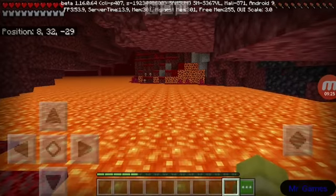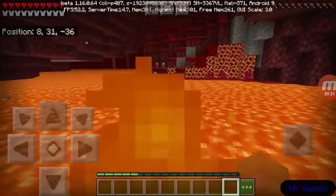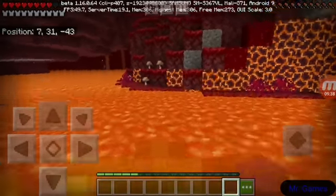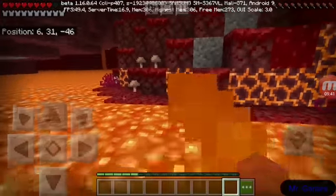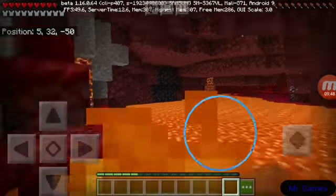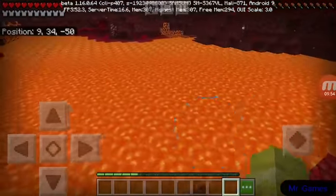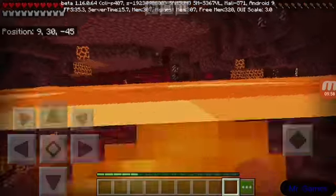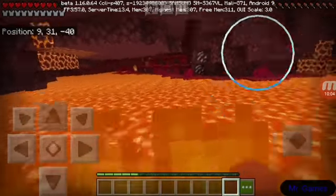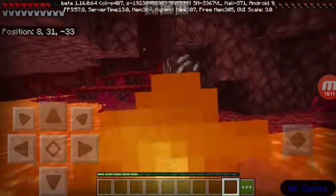This just amazes me - say I need to get across here. With diamond armor I'd already be dead, but since I have this netherite armor I can just swim across the whole lava and not really be harmed in any way. I mean I burn obviously, but I can jump back and do it again. It's insane how you can just swim through a bunch of lava. Forget fire resistance potions - you can just swim across if you have netherite armor.